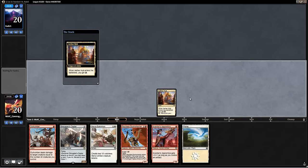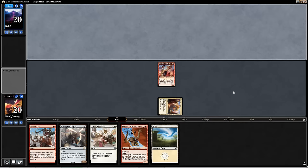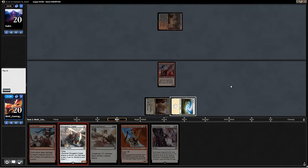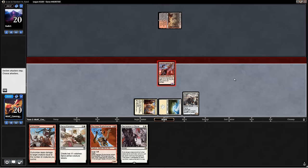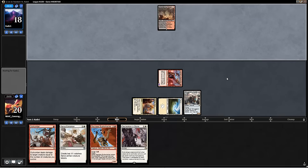Let's get an energy and play that Inventor's Apprentice. Next turn we get Smuggler's Copter, and the turn after that, hopefully crew it up with one of these Servo Exhibitions. Pretty good hand, I would say. The opponent is leading with a Smoldering Marsh, which means they could be on the Grixis control deck that Shota Yasuko was playing. And an Island basically confirms it.